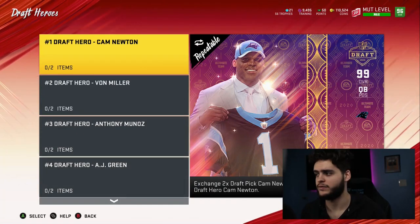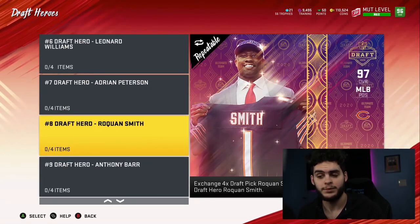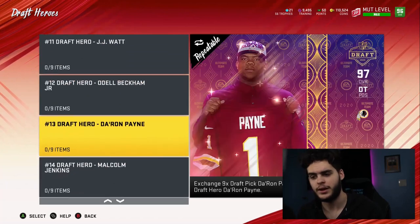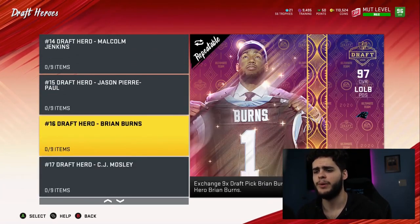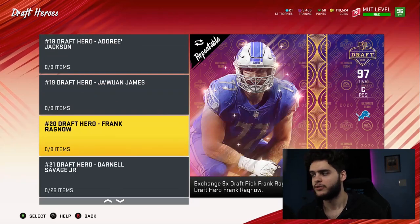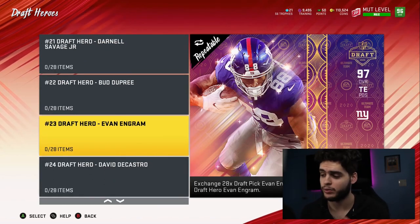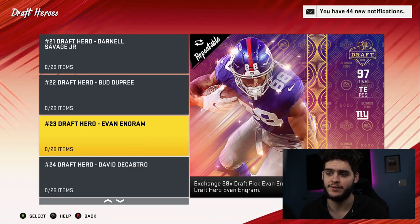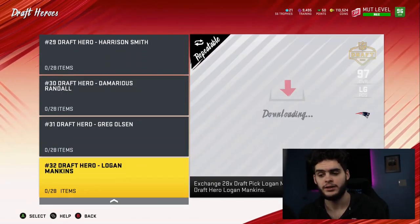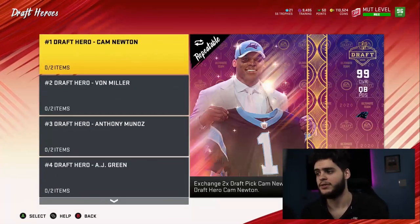With the free 97s you get to pick two players from the draft picks pool. You can't get Cam Newton. Von Miller is an option. Anthony Munoz is a good option. AJ Green — don't recommend. Pat Pete is a good option. Leonard Williams and AP — don't recommend. Roquan Smith is decent. Anthony Barr is actually not bad. Todd Gurley and Watt — bad options. Odell is a solid option. Brian Burns, CJ Mosley, Juwan James at right tackle, Frank Ragno if you want a lineman — all decent. Darnell Savage can't be powered up, so that's a pass. Evan Ingram is a really good one — he gets like 97 speed when powered up.